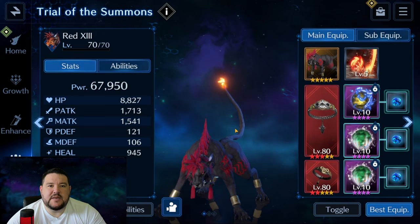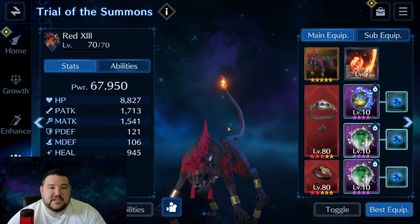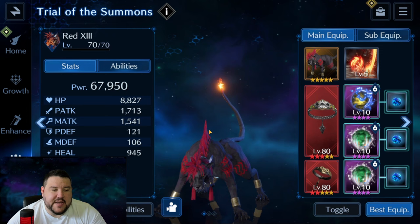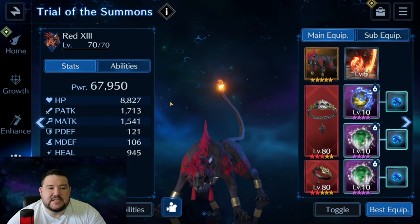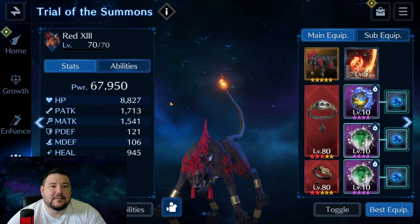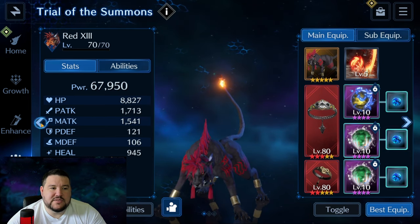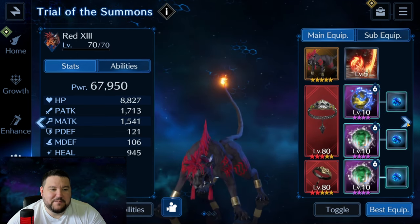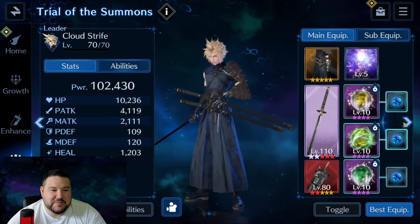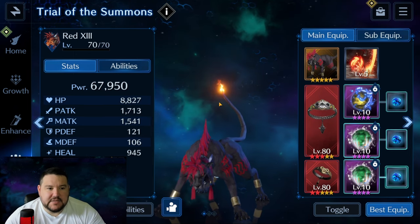First things first: Leviathan does a lot of multi and single target magic attacks, and they are water-based. One tip I got was that he seems to always target whoever has the lowest HP with his single target attacks. So we're going to be using Aerith for that. Notice I got her just below Red 13 here — 27 HP below. Cloud has plenty. So we'll come to that later, but that is something to keep in mind.